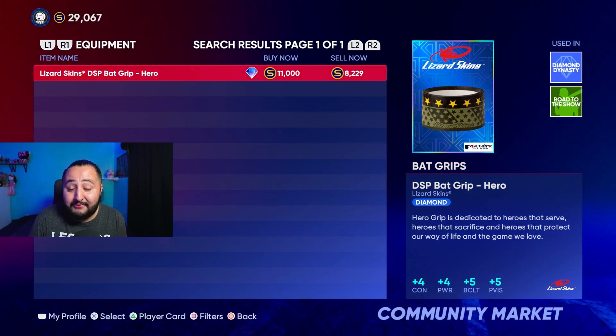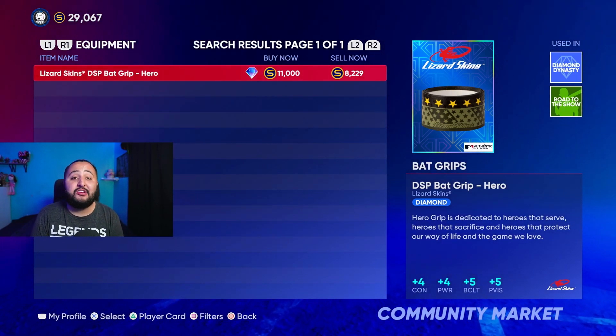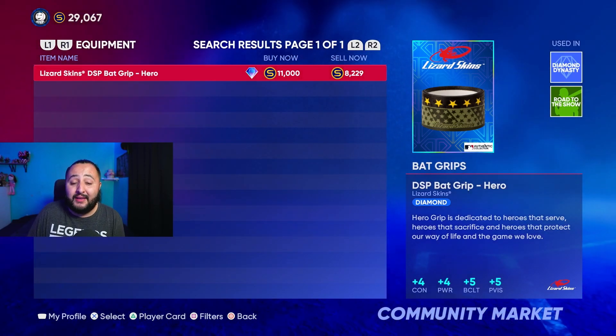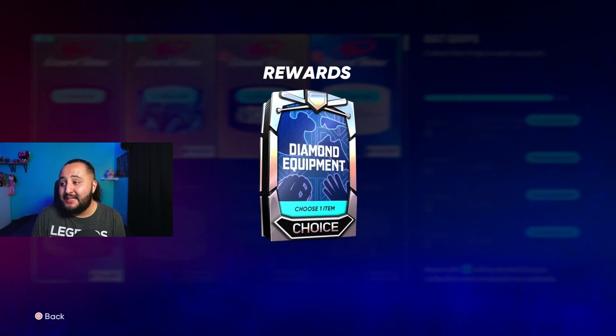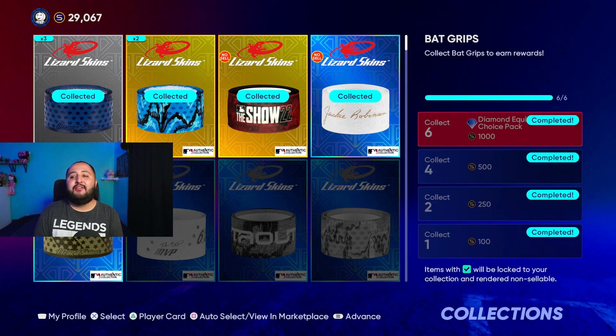I have to mention — this is a risk. You might not make your stubs back, or you might just break even. But obviously you want to hit the home run and make over 30,000 stubs. Collect all six, get the diamond choice equipment pack, and hope you pull something worth 30,000 stubs. When I opened mine, I pulled cleats worth 30,000 stubs and something else worth about 15,000.